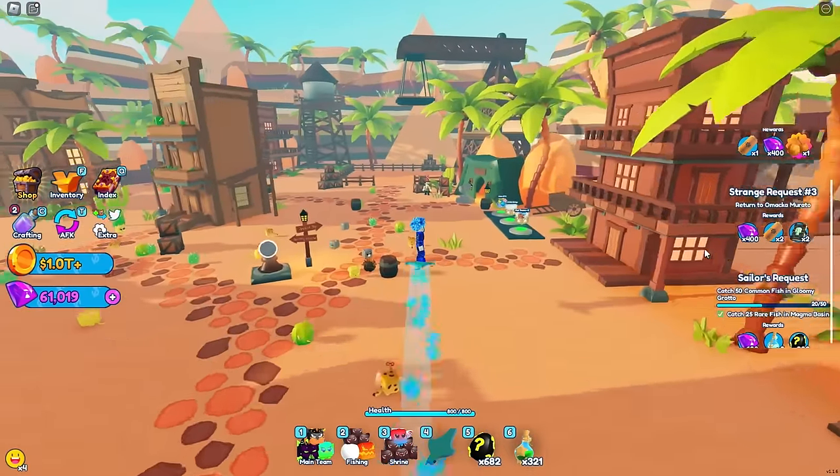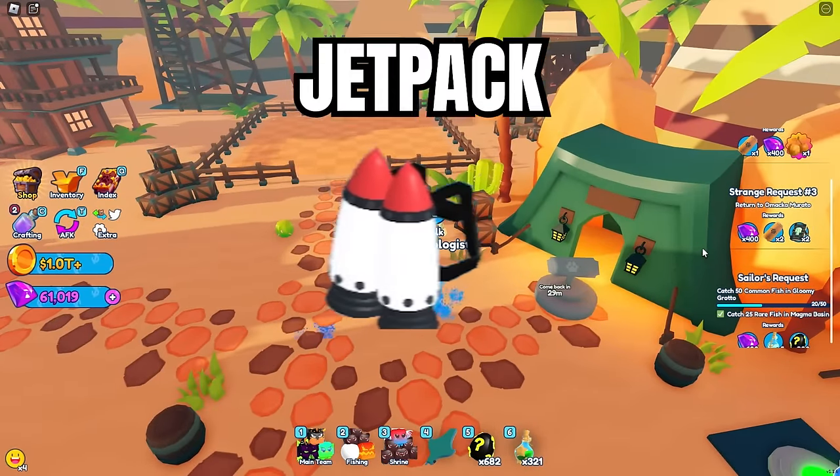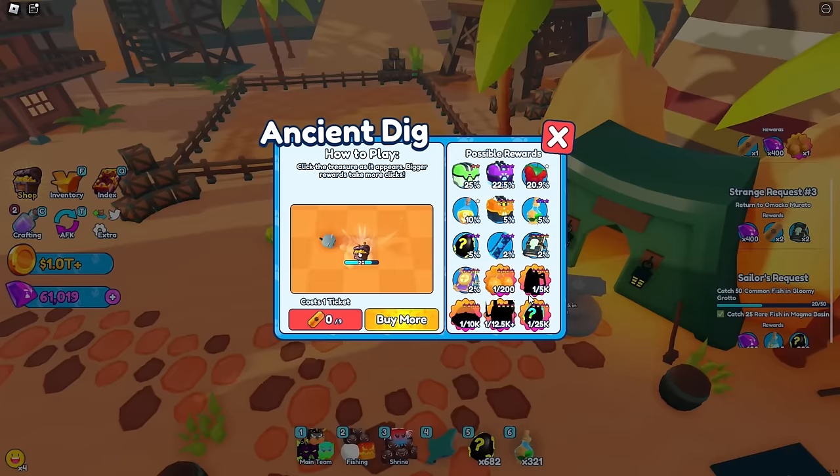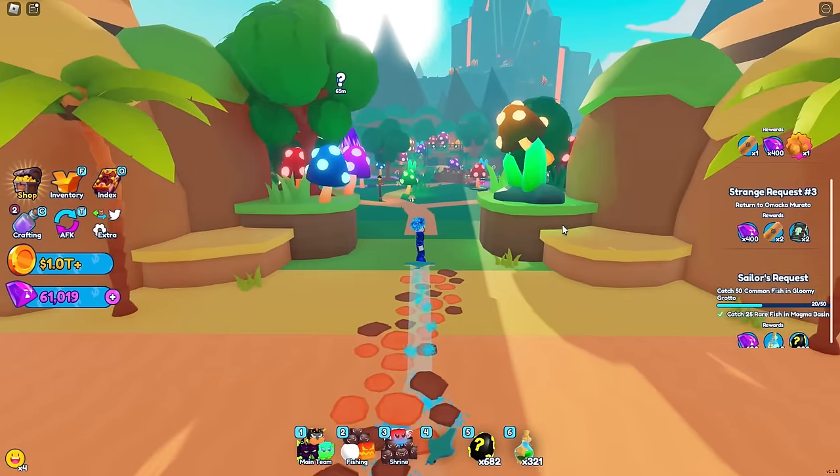The next mount is in Dusty Dunes from the ancient dig mini-game. If you talk to the archaeologist, you can see in the possible rewards that there is a 1 in 5,000 chance jetpack mount. This is different from the golden jetpack — it's the normal one with more of a space-type color or a generic jetpack look, but it's a cool mount to have.